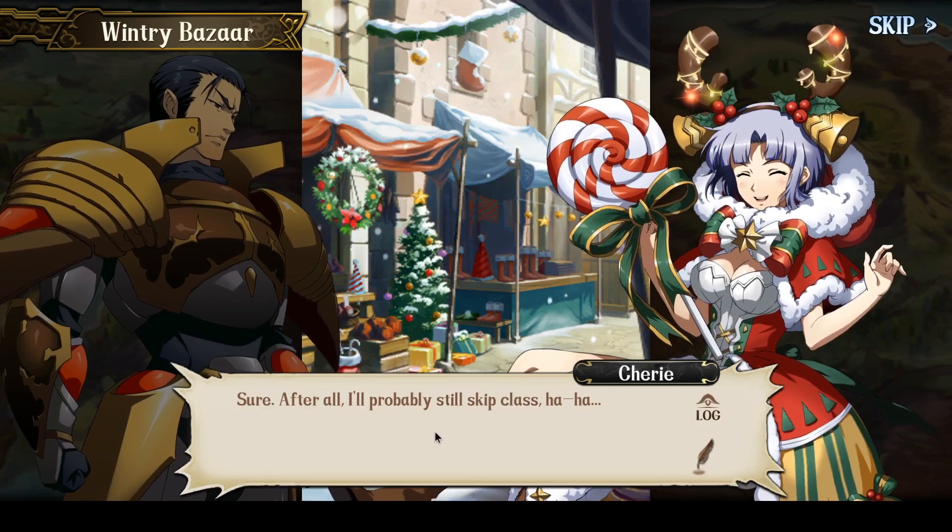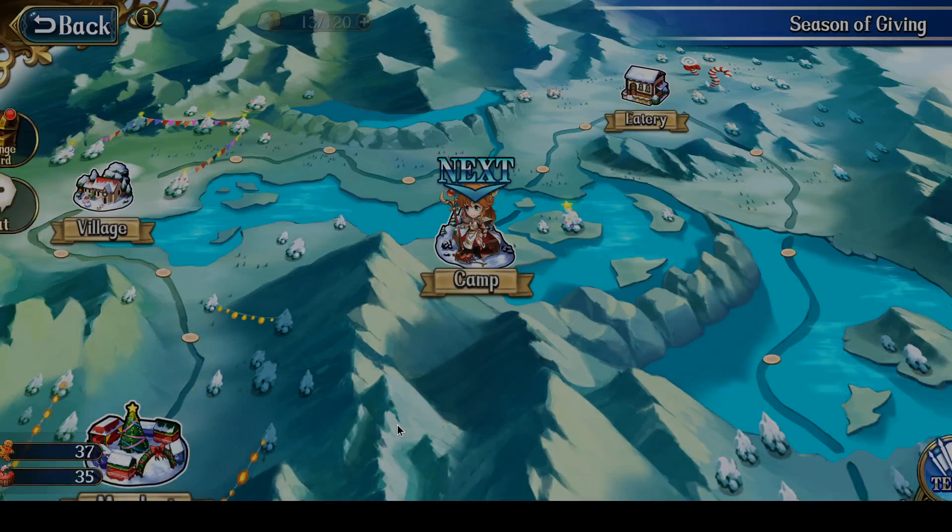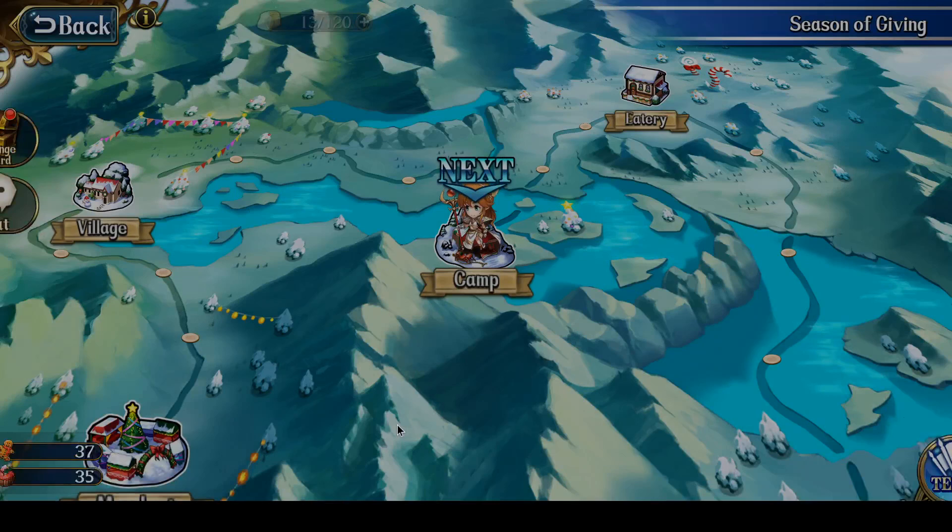After all, she'll probably still skip class. As an educator, Cherie has to be one of the worst students ever. And there we are — a very easy method of clearing it. The key point is to keep all your characters healthy. As long as the three Flyers, the two Griffin Knights, Keith, and the Archer are all healthy, one attack from all of them will instantly knock Cherie below 10% hit points — a guaranteed way to clear this battle smoothly. Thanks for watching everyone, I hope you found this video useful, and on that note, Nitro out.